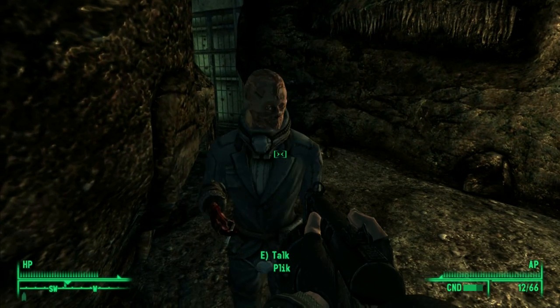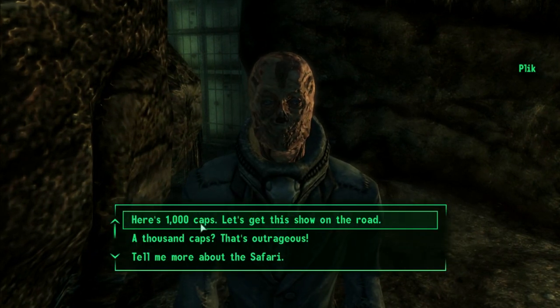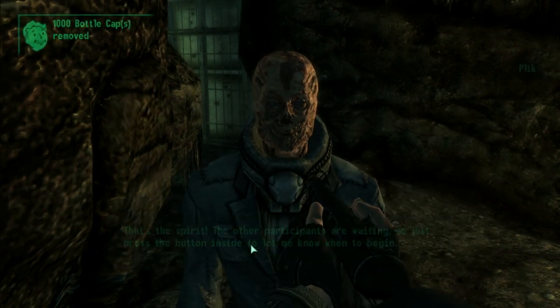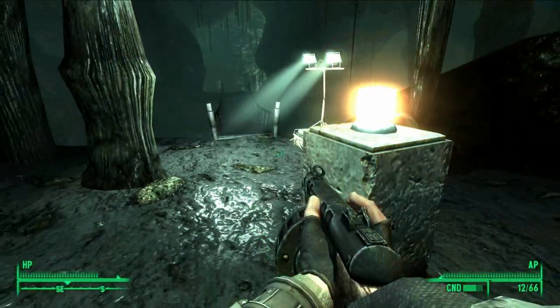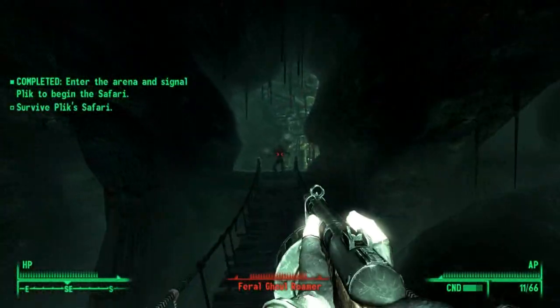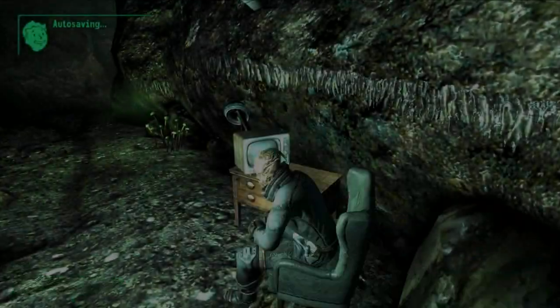You're going to want to head down to the Coastal Grotto. Once you get inside, you will meet a businessman named Plick, who will let you into his safari for a nominal fee. Once you pay him, the quest Plick's Safari will start, and you will head inside to kill a buttload of ghouls — so come prepared with lots of weapons, lots of ammo, and lots of stimpaks.